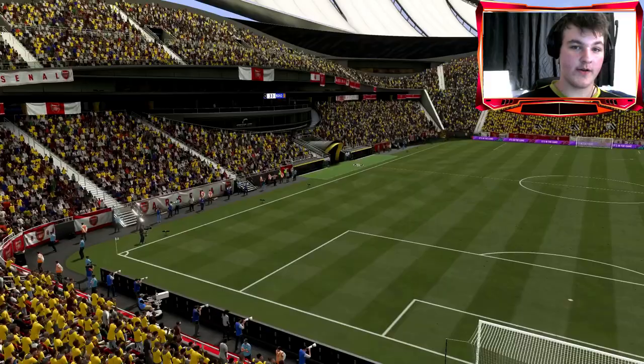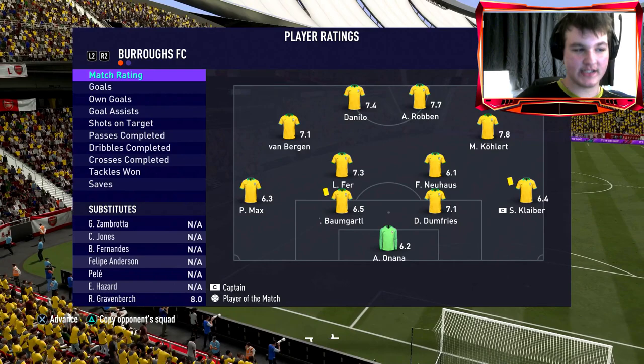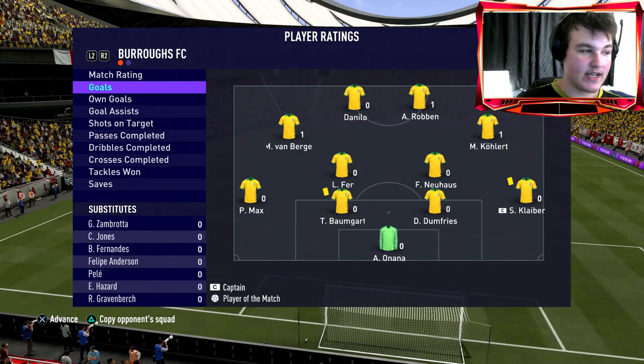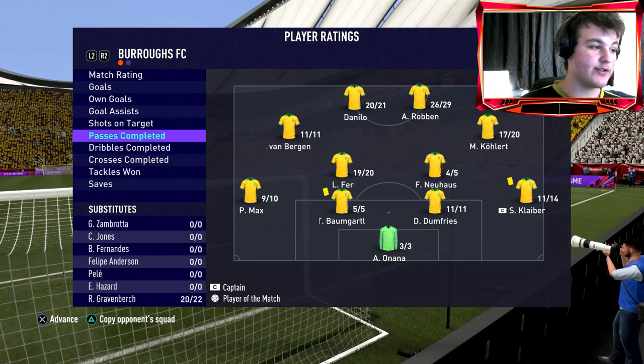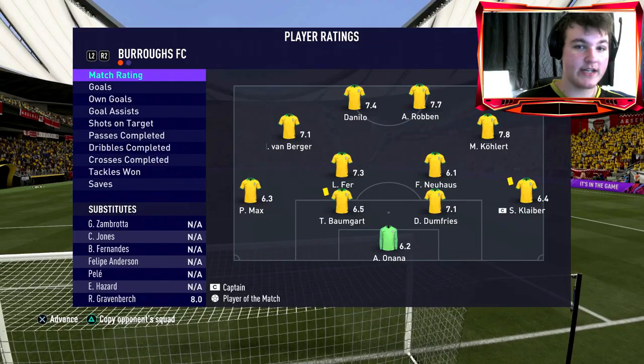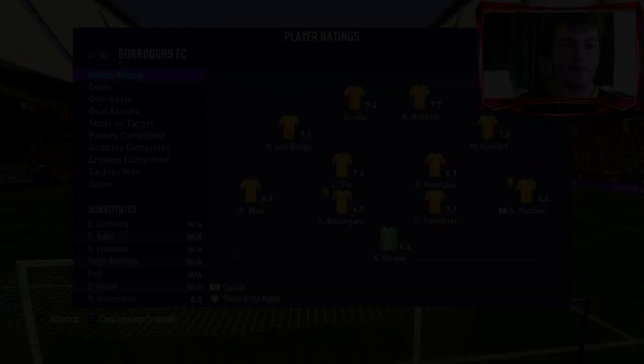Full time — I believe it was 3-3, we lost focus at the end. But a 7.8 rating first game with a goal — a beautiful goal sprinting down the wing and finishing on his left, which sums up this card nicely. 17 out of 20 passes completed, two out of two shots on target, and 16 out of 22 dribbles — not great on the dribbles. But a 7.8 rating first game is very respectable.